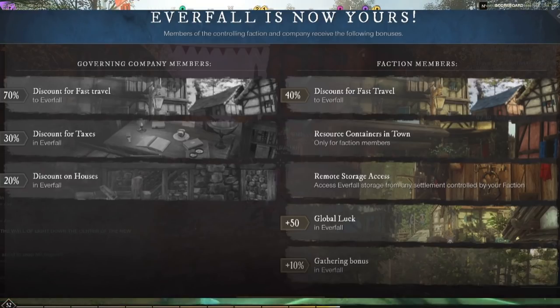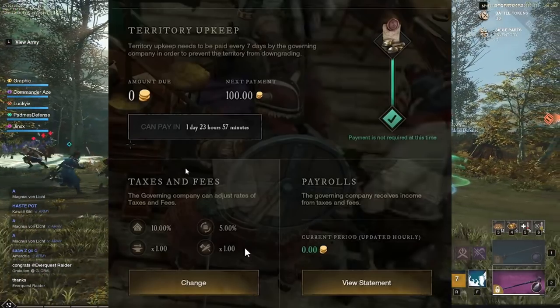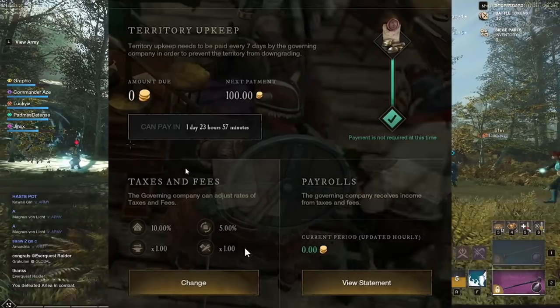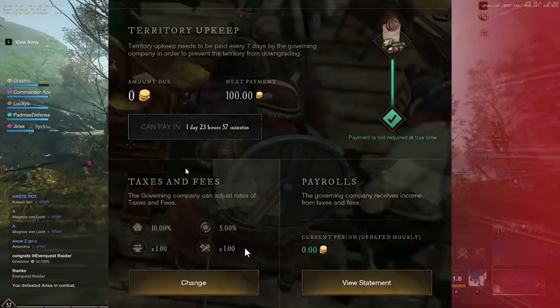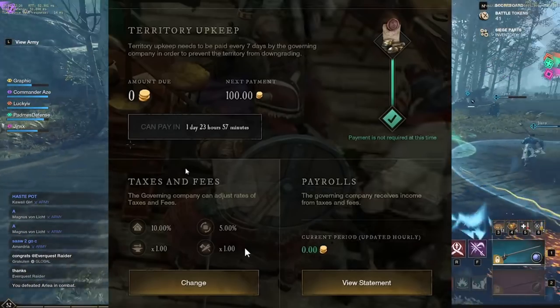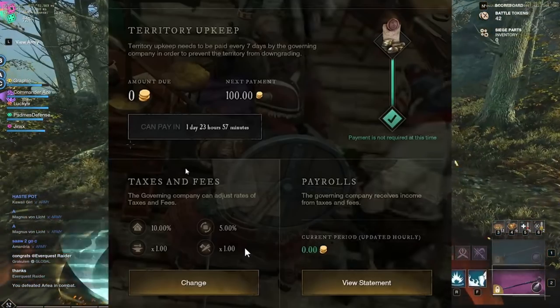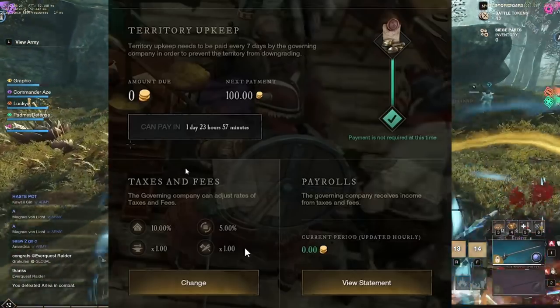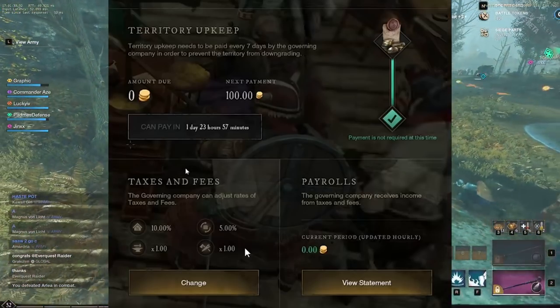When you own a territory, you have territory upkeep. Upkeep needs to be paid every seven days by the governing company to prevent the territory from downgrading. The upkeep isn't usually too expensive depending on how much you have going on. In this picture, you can see the next payment is 100 gold, and taxes and fees are shown at the bottom left. The governing company can adjust rates of taxes and fees — a great way to make money, but you don't want to set them too high and drive people away.